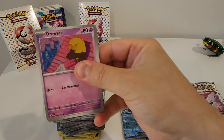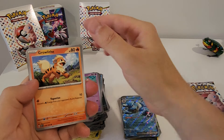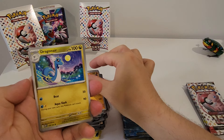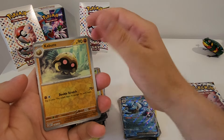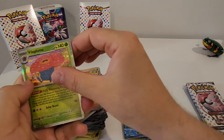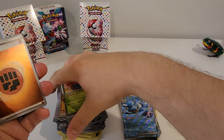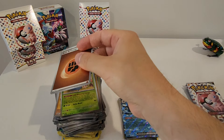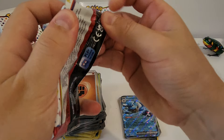Fourth pack: Drowzee, Bulbasaur, Slowpoke, Growlithe, Fearow, Onix, Dragonair, Vileplume, Kabuto, and another Vileplume Hollow, plus a Holo Energy and Fighting Energy. Two more packs — let's do it!